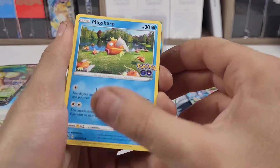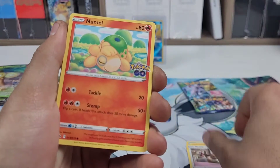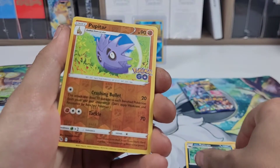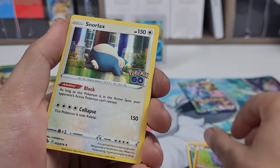Magikarp, Onix, Eevee, Slowpoke, Electrode — Pupitar reverse — and a Snorlax holo.